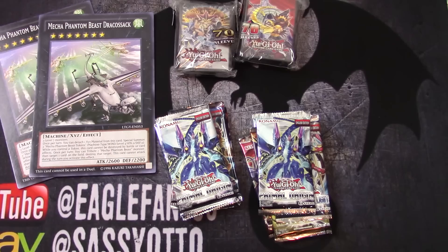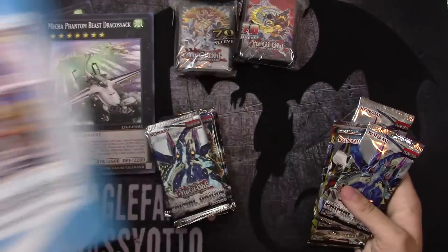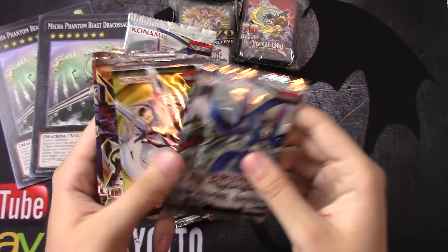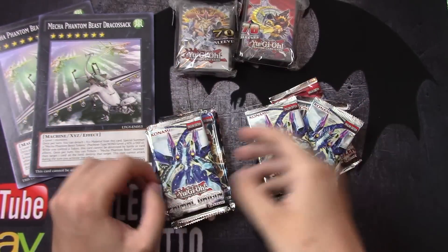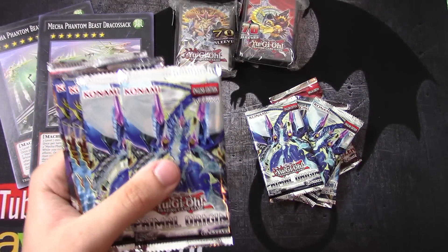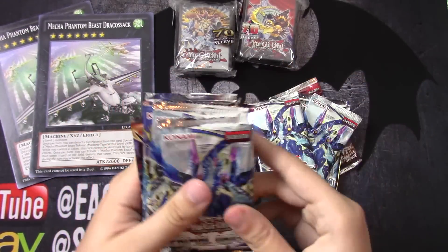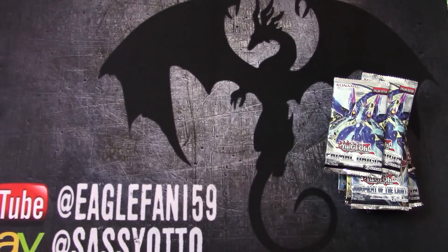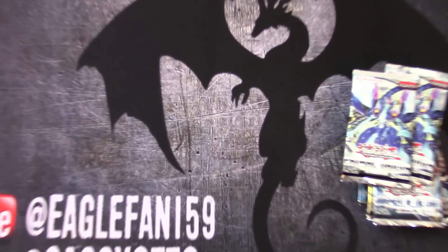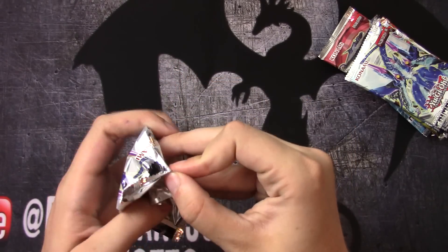Of course the Dracosac can't be used in an official tournament duel anyway, so edgewear does not matter. On the back of the value boxes, it shows the six packs you should get, but both value boxes here have different packs. On the right: Primal Origin, Judgment of Light, Fist of Fire (Rising), Lord of the Tachyon Galaxy, Cosmo Blazer, and a second Primal Origin. On the left side we have First Edition Primal Origin — these ones are unlimited — two First Edition Primal Origin, two Number Hunters, Lord of the Tachyon Galaxy, and Cosmo Blazer. I'll throw them all in one big stack and go from there, setting the sleeves and Dracosacs aside.